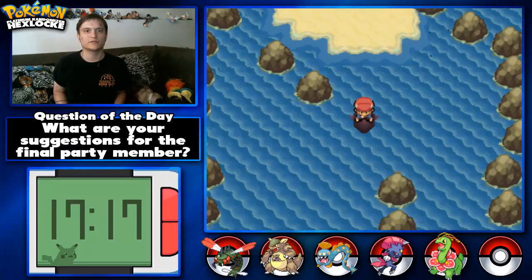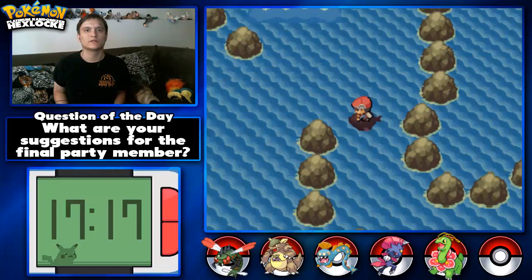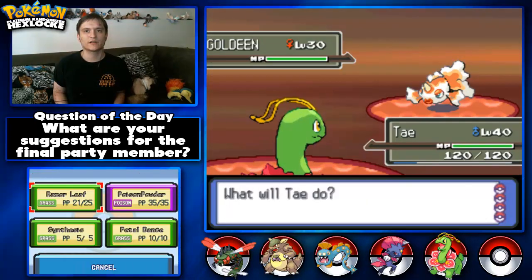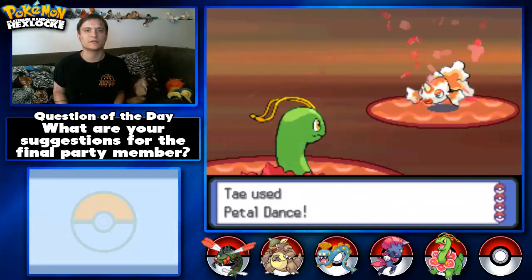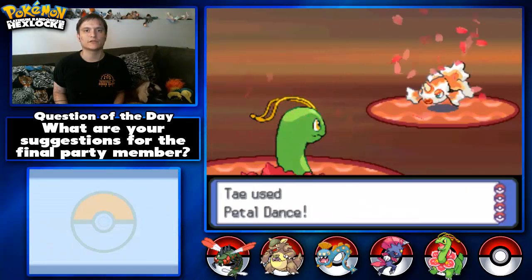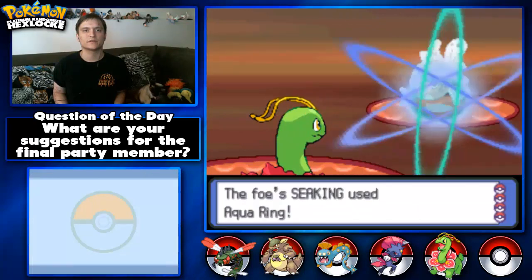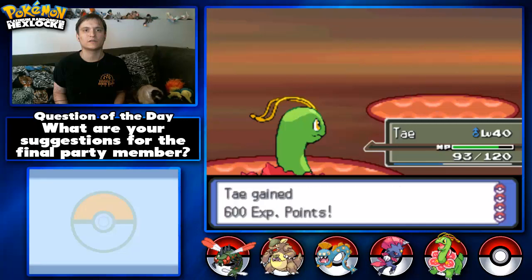Now, when does it switch over — there we go, there's Route 220. Let's go battle this lady. She has a lot of Pokemon, so I'm going to use Petal Dance just because she has a lot. Looks like I need to switch. Let's just use Razor Leaf. There we go.